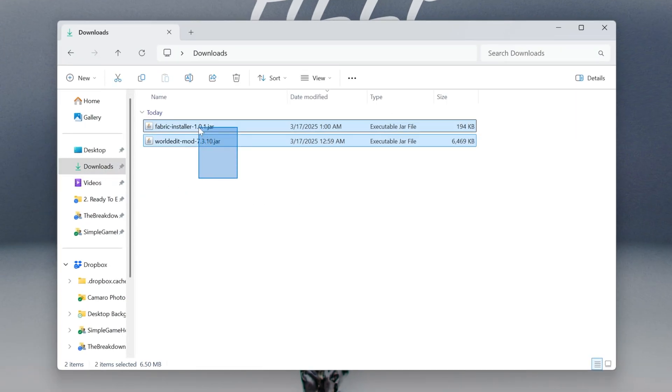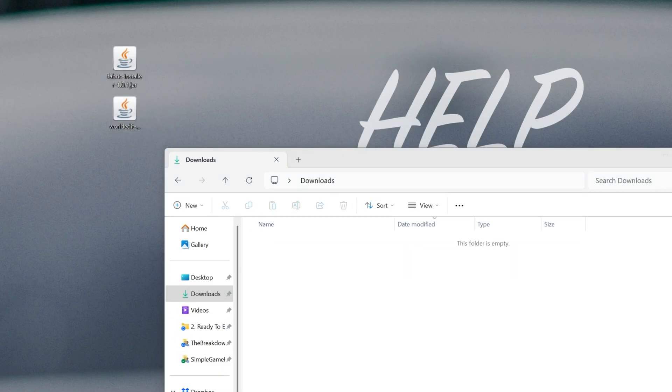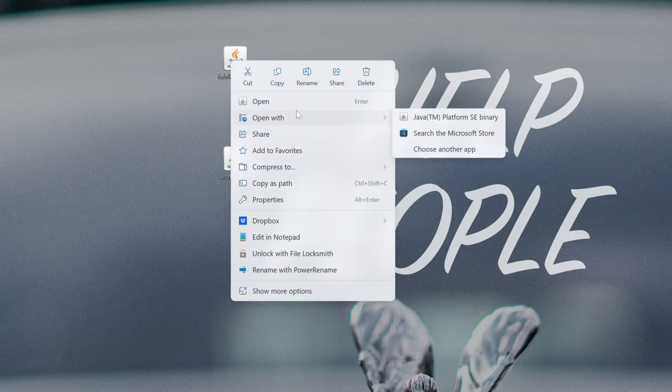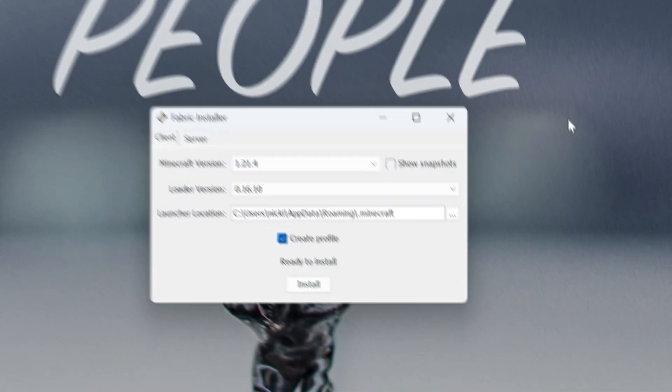For me, they're in my Downloads folder. Once they're on our desktop, we're going to be focusing on the Fabric installer first, then installing WorldEdit. Right-click on Fabric, click on Open With, click Java, and the Fabric installer will open.